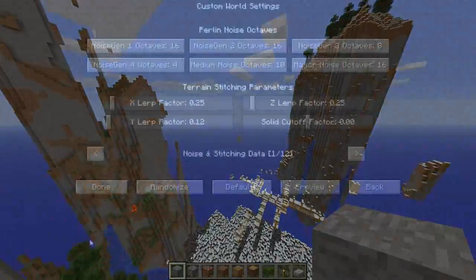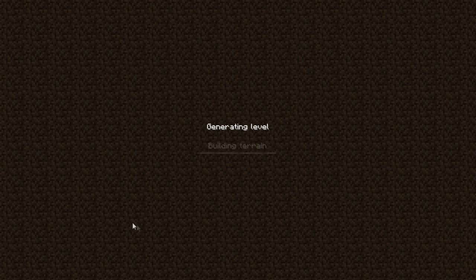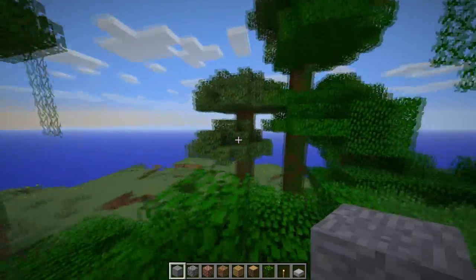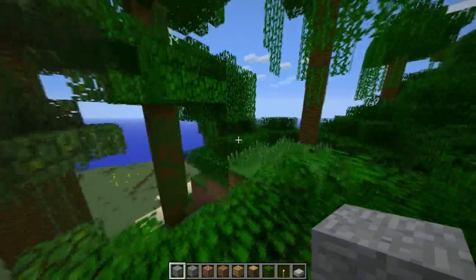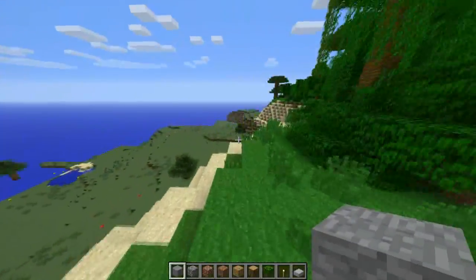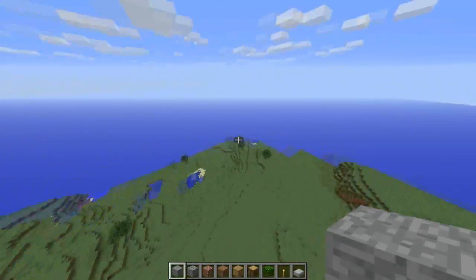We'll try one more time to see what we get — randomize, done. There are on the forums a lot of people who have posted their results in pictures and they look quite epic. I think some people have posted their numbers too, so you can just copy them down and replicate what they did. This world looks like it's spawning a jungle biome.